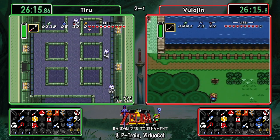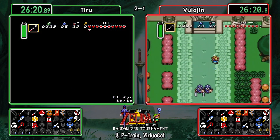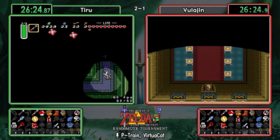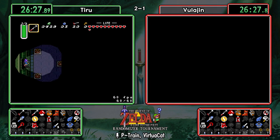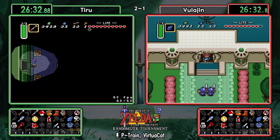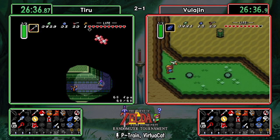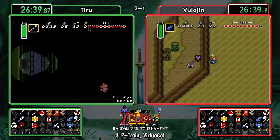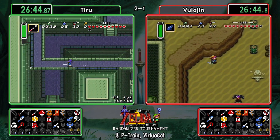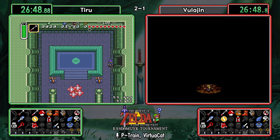Vula is just going to skip Zora and skip the waterfall — he's not going to check Agahnim's cave either; he's just going to go up and take on Agahnim. Maybe not — he may be backing out to do the desert check. Yeah, there he goes. Unfortunately the play he was making was the correct play for this particular seed, but not knowing what items are there, checking desert before going up Agahnim's Tower is definitely the right call.